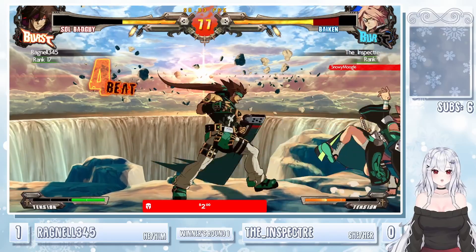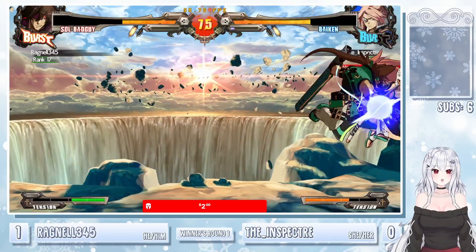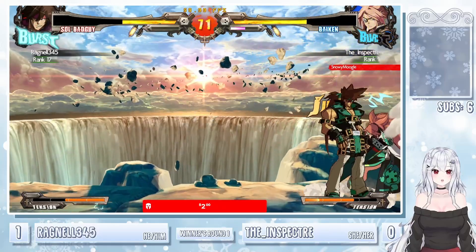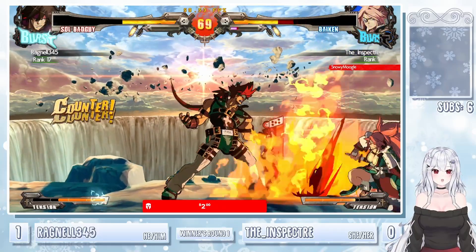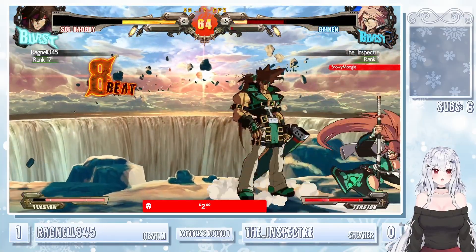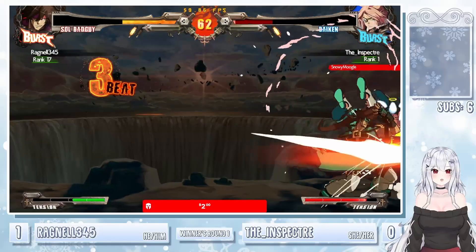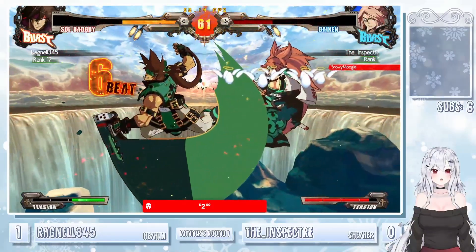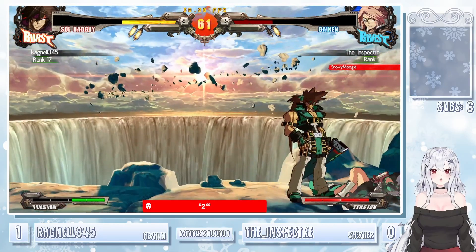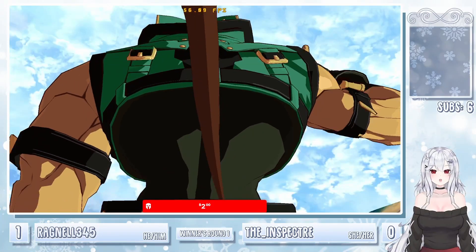Jump on over, gets the JS in the corner. Not getting the big damage you come to expect from Sol, but it's alright. Big close slash starter — not getting much though. Big gunflame, that's definitely going to be deadly. Look at this — it was so close for Inspector, but now it's all slipping away. With the 2DRC combo, that is going to be 2-0 for Ragnale.